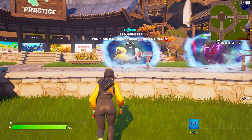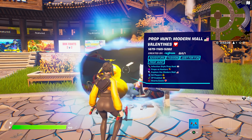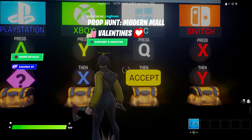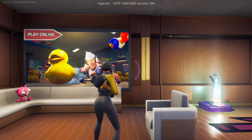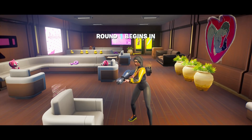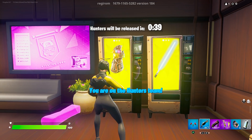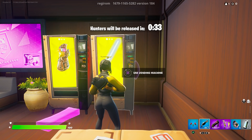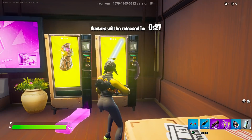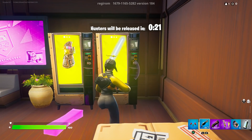Then come to the map that you actually put in, which is again 1679-1165-5282. Go inside, start the game. Once you start the game, turn around and you're going to notice that the Thanos weapon is activated and the lightsaber is also activated. Do not press anything.